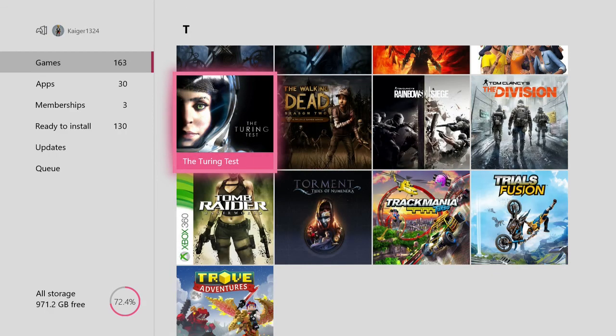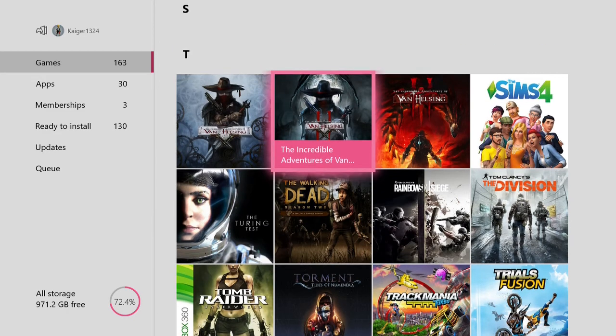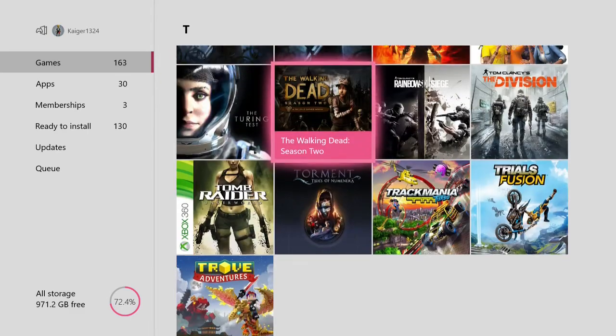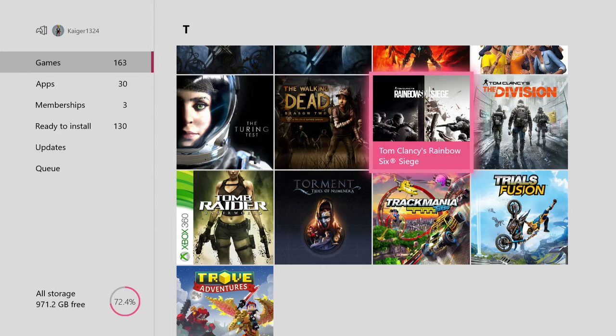Then we have The Turing Test — I don't know a lot about it, I think it's an adventure game. Then we have The Walking Dead Season 2 — I've only played a little bit of the first one. Rainbow Six Siege — very good game but I'm terrible at it, so I'll have to put more time into it.